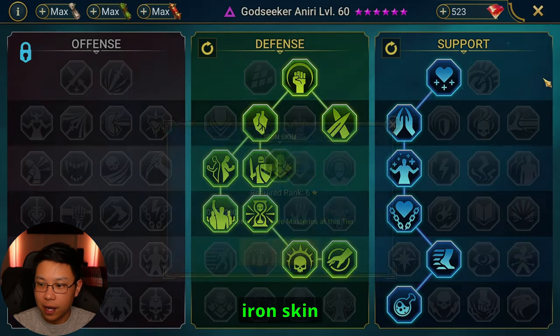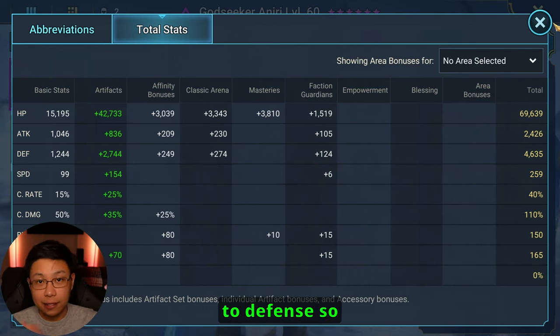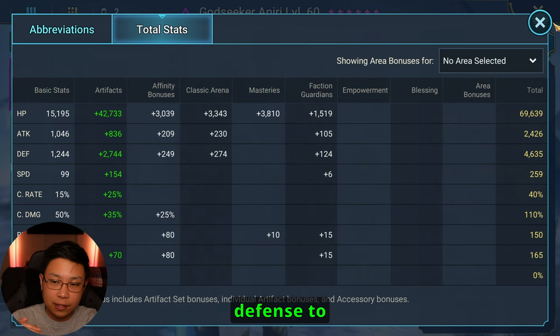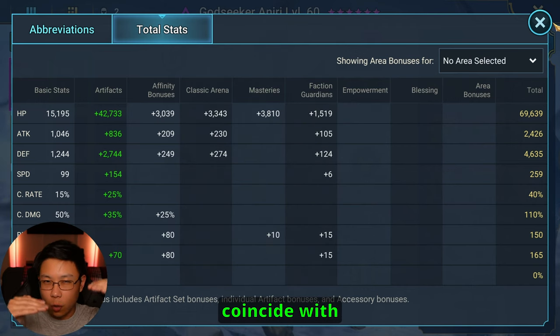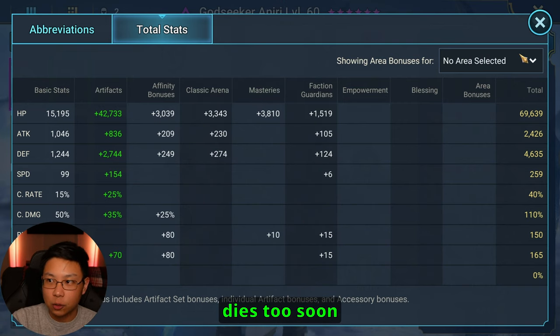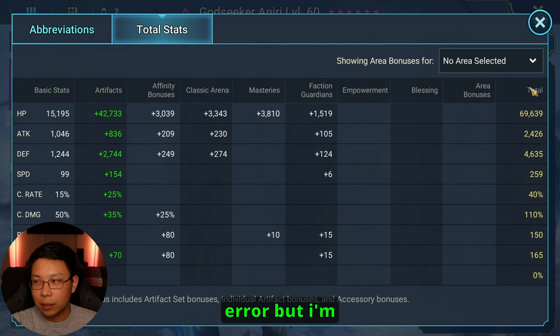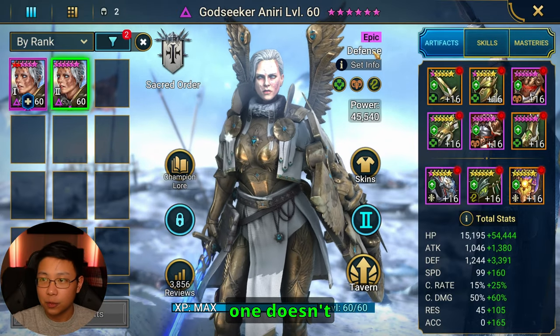If you're struggling with HP, take Elixir of Life for an extra 3,000 HP, or Iron Skin for extra defense. The stats we're going for: high HP, high defense, and 259 speed. You want a good balance of HP to defense — high HP so she heals a lot, and enough defense so she isn't losing so much max HP from the destroy mechanic and doesn't die in one hit from the Sand Devil's regular A1s. It takes a little trial and error, and this one doesn't have any blessings, so keep that in mind.